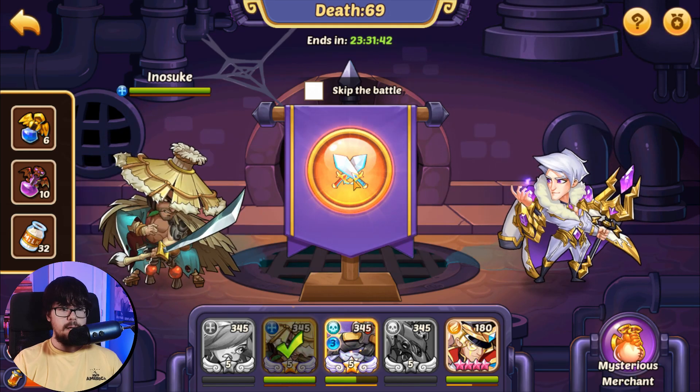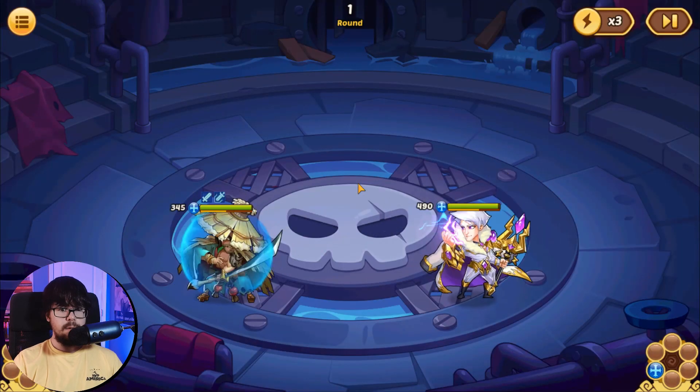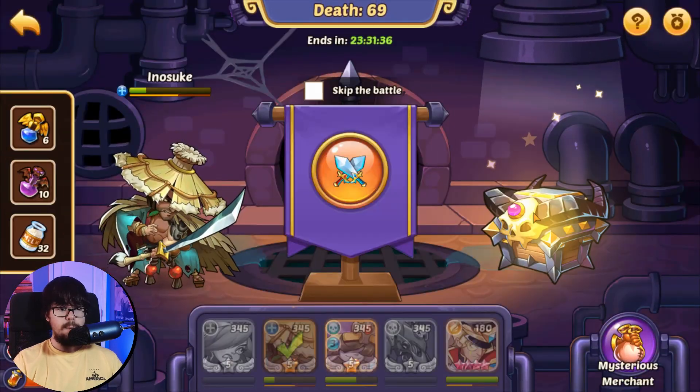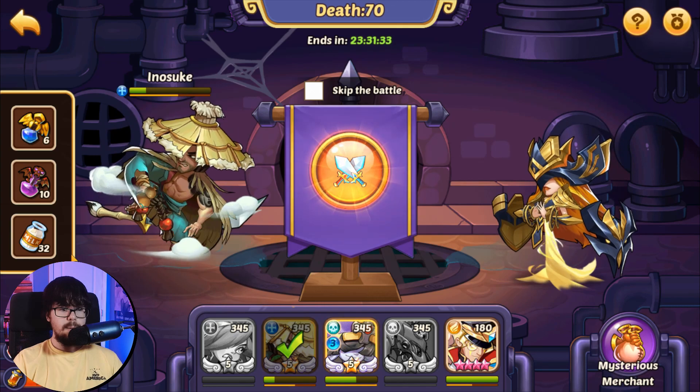Solo Ada — I want to see if we can two-tap her yet. Oh we can, let's go! Energy refill on the Tix. Solo Valentino — let's watch Inosuke against him, should be fine unless we get stun locked. Oh wow, that was closer than I thought it would be but we were fine. We didn't proc. Double Ada.